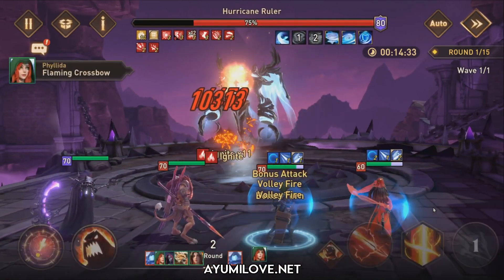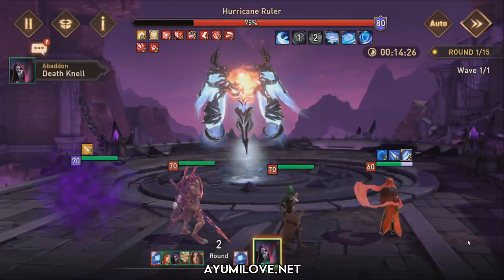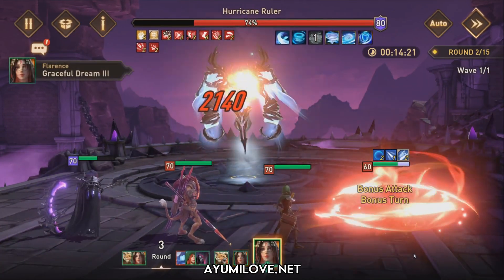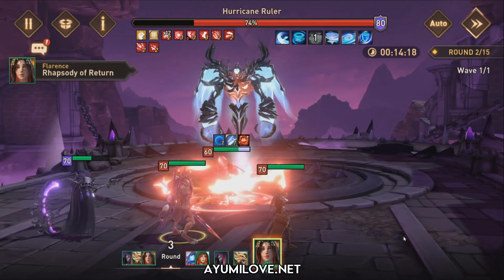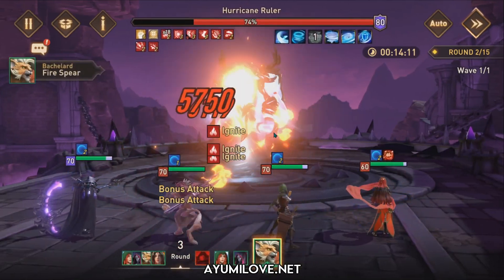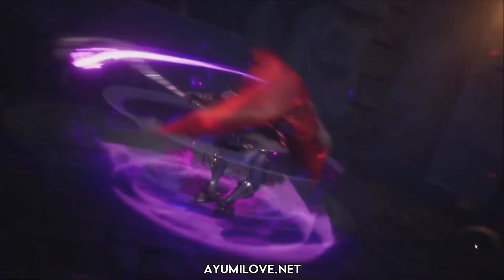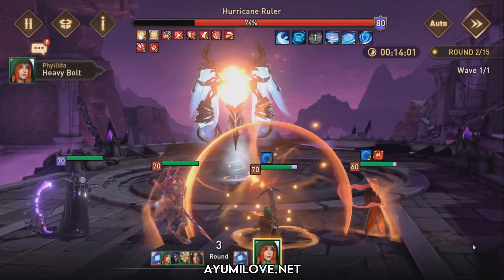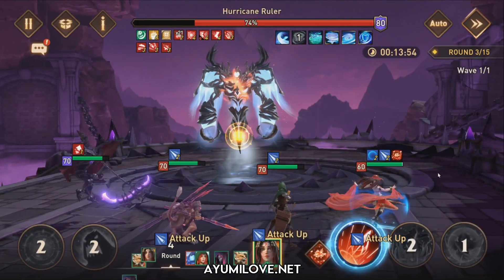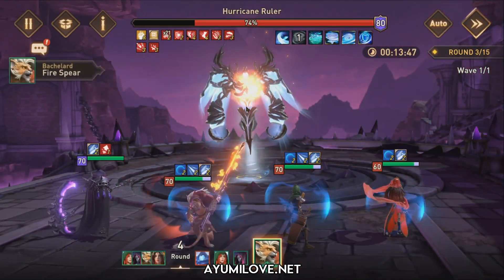Starting with Flarence: she applies bonus attacks, which is very beneficial for Bachelet and Filida to ramp up Ignite debuffs quickly. She also provides healing, and if geared in the Fate set she heals all allies and provides a shield. Take note that you need to give her some focus stat so she can land increased damage taken on the boss.